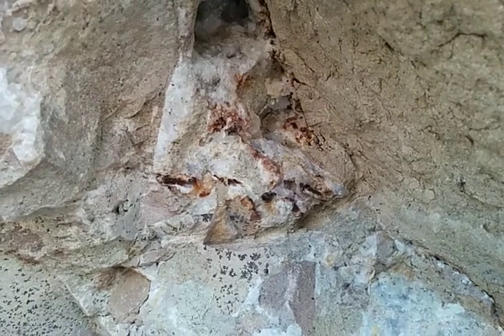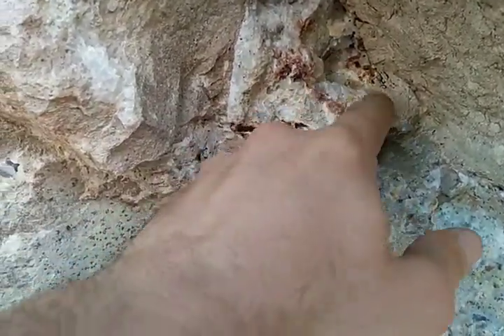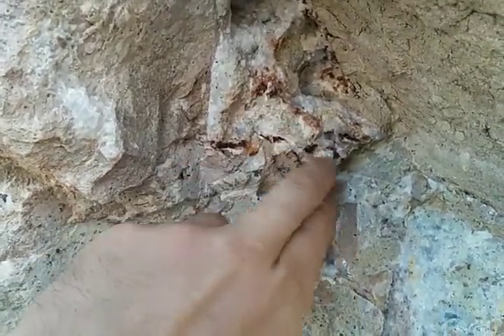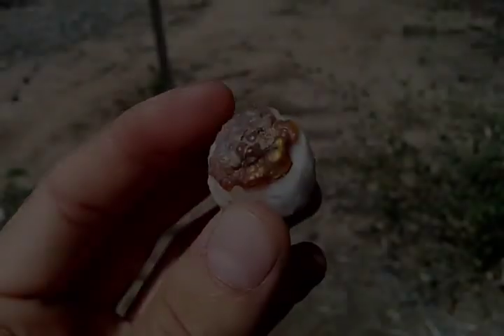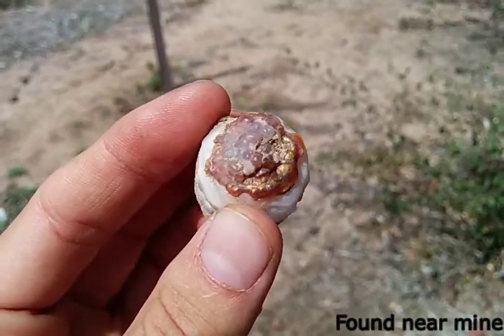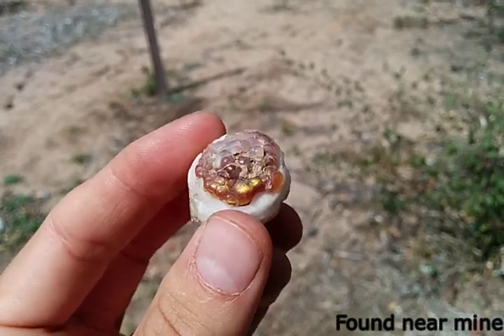Alright, there's a better example — you can see all this. This is all agate in here; you've got white and quartz crystal structures and you've got the red fire agate in there. I expect if I take off this lighter stuff on the top, it'll have a nice fire that'll go all around and make a nice piece. I'll see you guys.